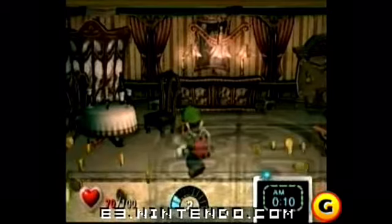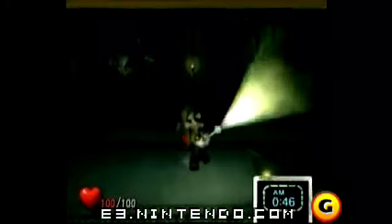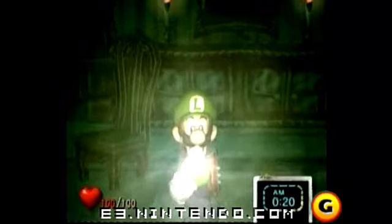As far as boss fights go, yes there are bosses in the game, and the one we fought was a huge baby. The baby will hurl balls at you and you'll need to suck them up with the vacuum, hold it, aim the ball at the ghost, and let it fly to stun the ghost. Then you'll be able to suck it up.